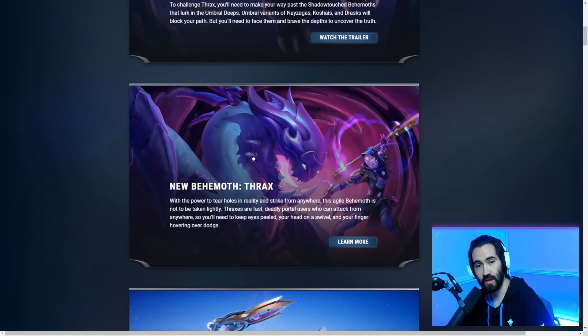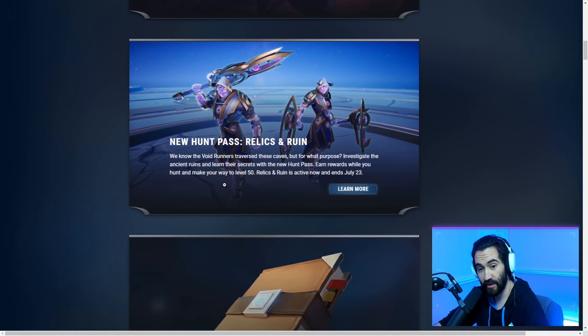We also have the new behemoth Thrax, which is like Malkarian or Torgadoro. Thrax is the apex behemoth of the Umbral Escalation with the power to tear holes in reality and strike from anywhere. This agile behemoth is not to be taken lightly — Thrax is a fast, deadly portal user who can attack from anywhere. You'll need to keep your eyes peeled, your head on a swivel, and your fingers hovering over the dodge button.